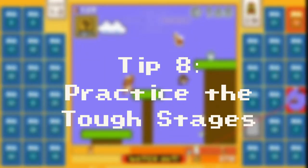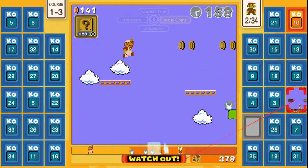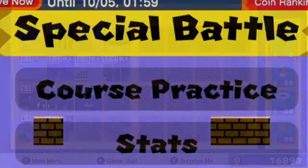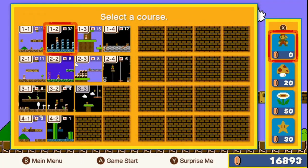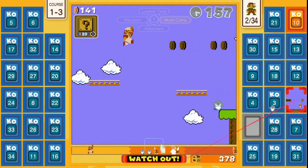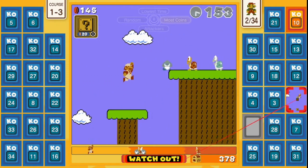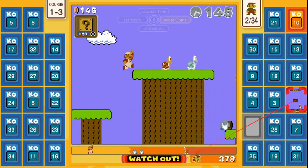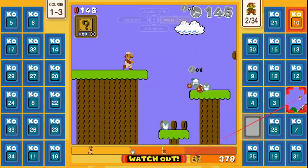Tip 8: Practice the tough stages. Rather than just going for that big jump in the middle of an intense match, first go into course practice mode to see if you can make it. You can play any course you have unlocked in the game so far. Run the stage until you get a line down that you are comfortable with and can use confidently in the middle of a game. Of course, unexpected enemies will pop up in your path, but at least you'll know which jumps you can make and which ones you have to wait for.